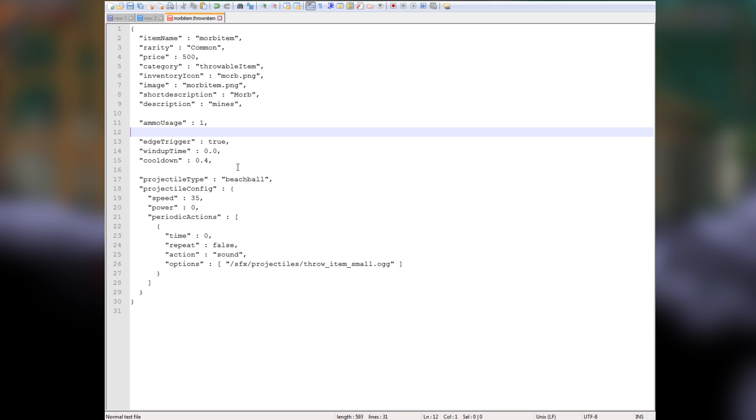There's some stuff we're going to have to type out or copy and paste - I will put the info you need in the description below. The projectile type right now is beach ball, but we want it to be morb, so change that to morb. What we're creating now is essentially the gun, and beforehand we created the bullet.